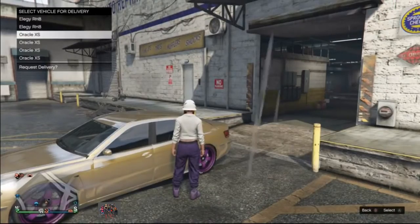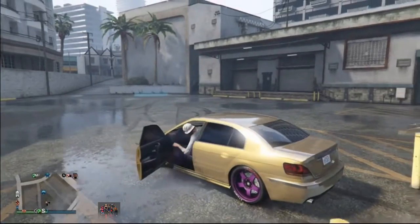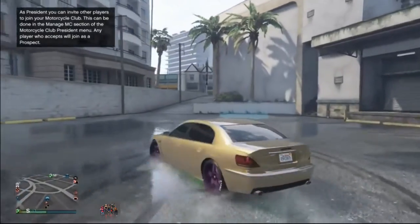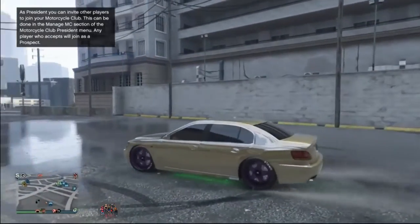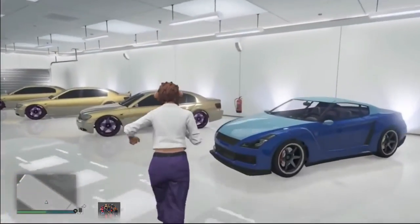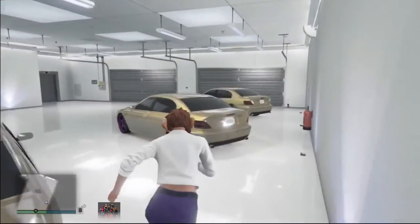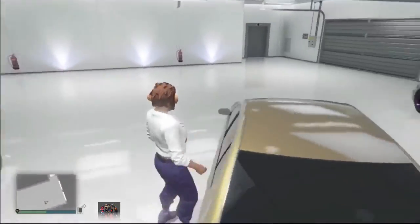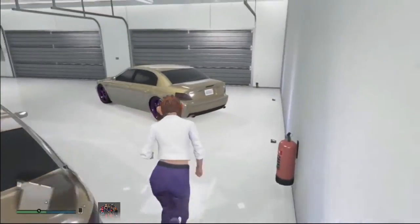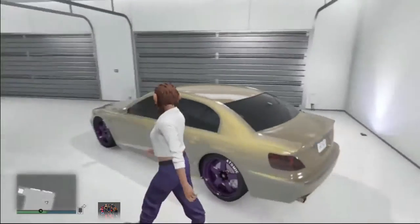Be careful with this glitch — with street car duplication methods, all duplicated vehicles will have the same plate. So you need to put a custom plate on your vehicle before you sell it. Also, make sure to respect the daily sell limit. You can use this glitch to make a good amount of money and purchase a better car to dupe.